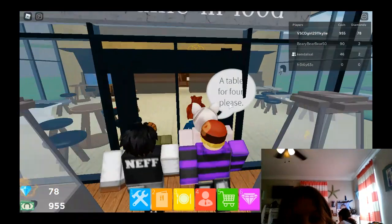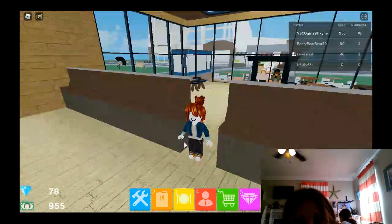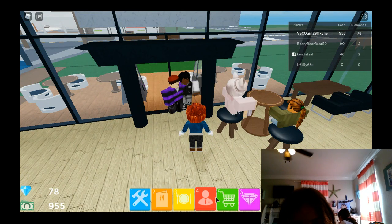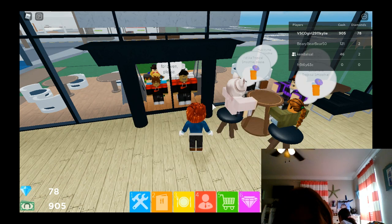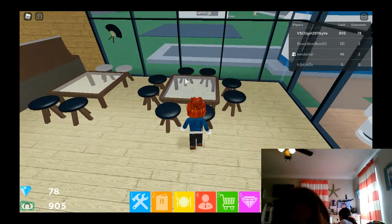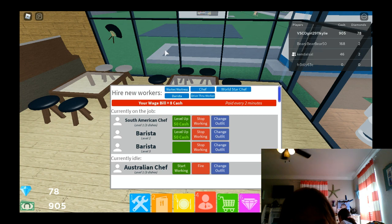Look at my waitresses doing the job for me — I have nothing else to do. They cook for me! I think I might have unhired them — it's okay, I can do this. Where is my wrist— I need to level her up. I don't want to fire my Australian fat chef. Where are all my workers? We're hiring some! We need waiters and waitresses.